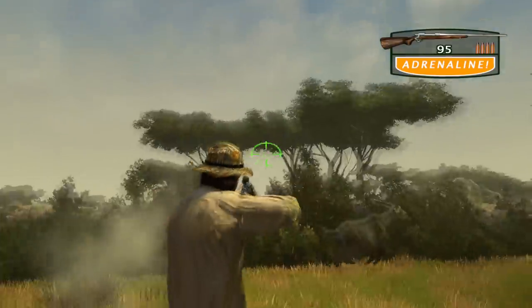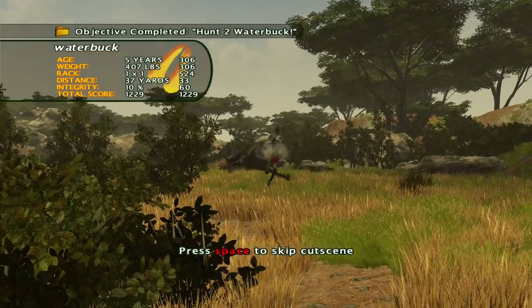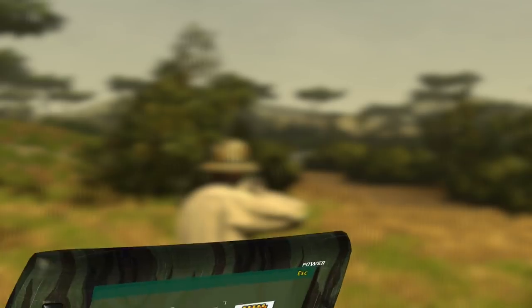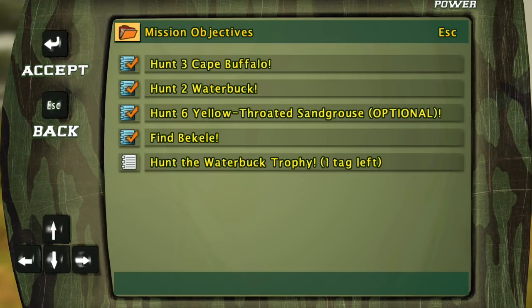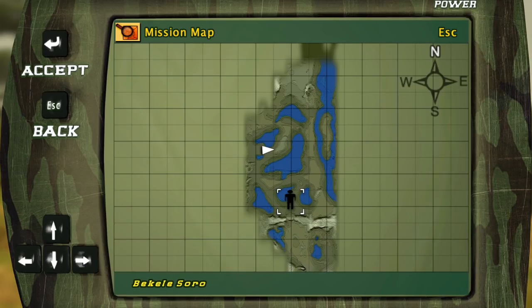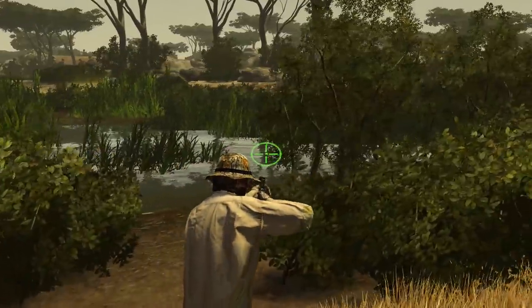Let's get this guy. We got it on the second shot. So we completed all those objectives. Now we just need to hunt the Water Buck Trophy. Let's go check the map — it's not showing anything yet, which means we'll probably have to walk around a little bit before it'll trigger.